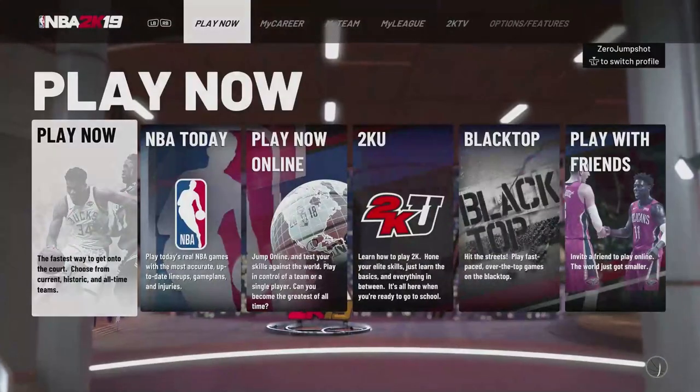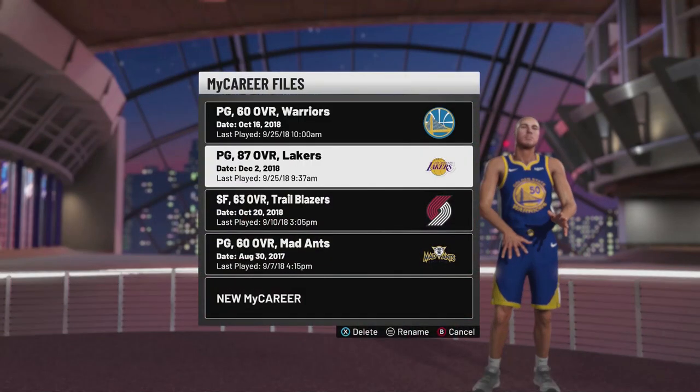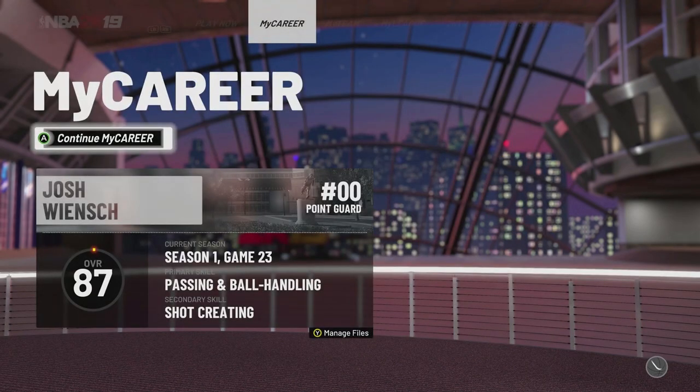And if not, then whatever. So yeah, you can see there — my name pops up and everything. Then you hit Y and then you go to the character that you want to use. Mine is the 87 over on the Lakers. And then boom, there's my name right there on the left.